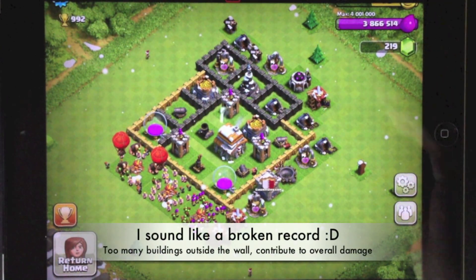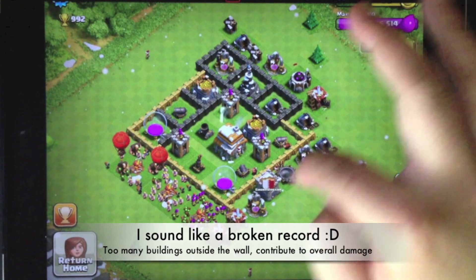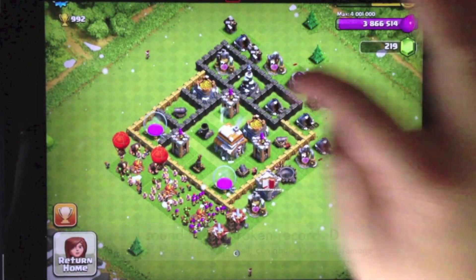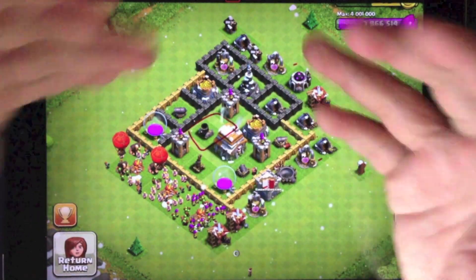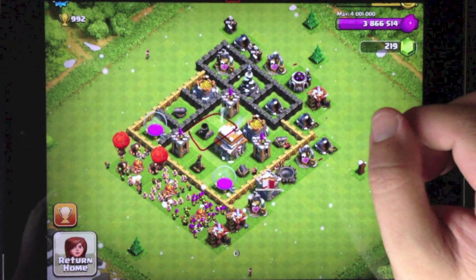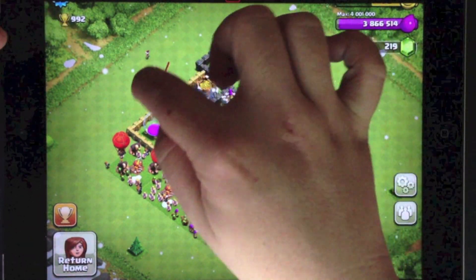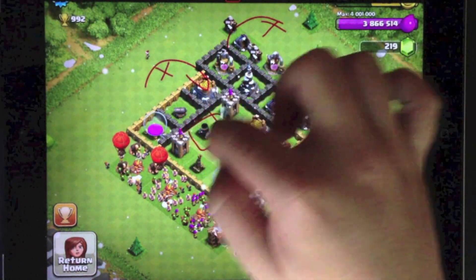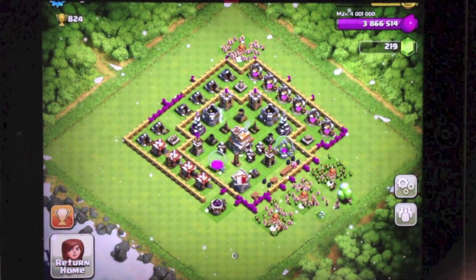Okay, next village. I can see there's a large number of buildings outside the base, outside the walls, which makes it very vulnerable to 50% overall damage. You should wall up your mortar tower because mortar towers are very susceptible to a barbarian rush. As you can see from the outside, you can also use archers to attack indirectly, so it's better to wall up your mortar tower instead.